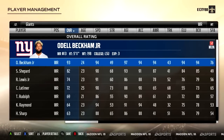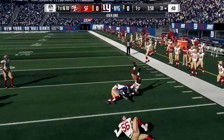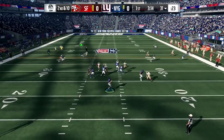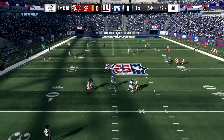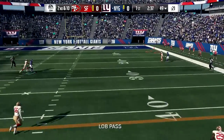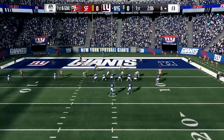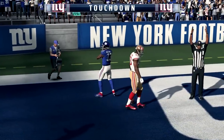Madden 18, Odell Beckham Jr. is a 93 overall with 94 speed. We got Odell working in the slot here — he's wide open. Let's try to hit him over the top and get behind the defense. He almost caught it, then it almost got picked. We're going to try to hit him on this corner — it creates great separation, that's just too easy, another first down for OBJ. We got him on the outside one-on-one, aggressive catch. God comes down with it once again. This is just Odell doing Odell things — what a crazy catch. Now we got Odell over the middle, that's an easy walk-in touchdown for Odell Beckham Jr.